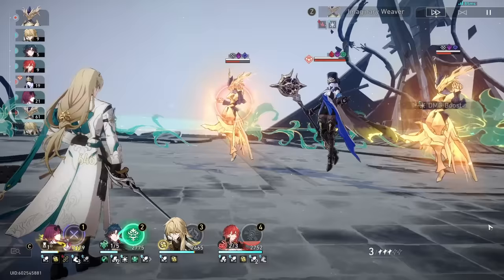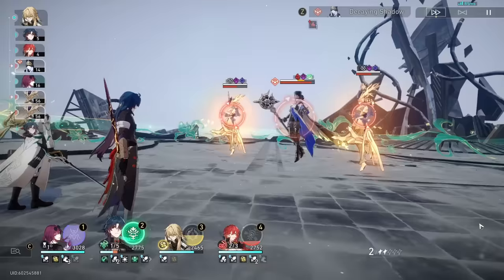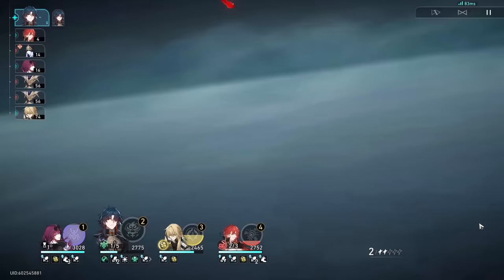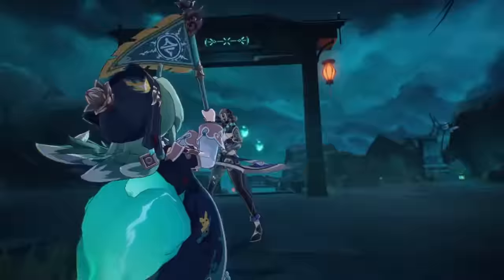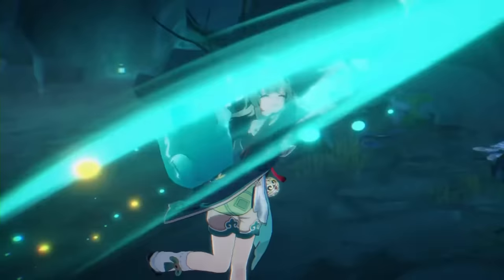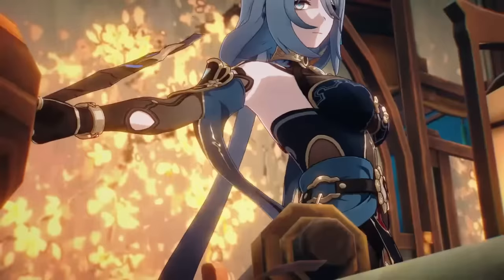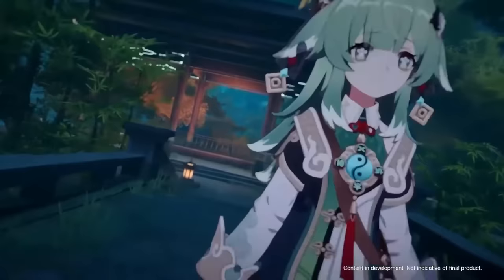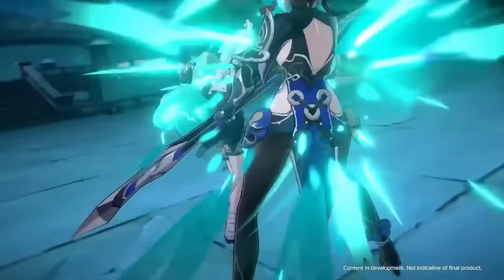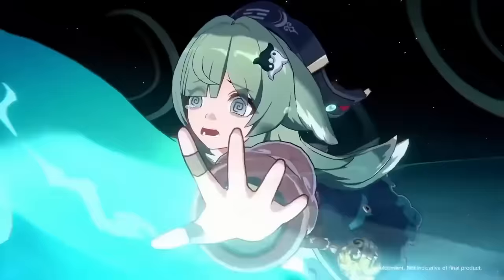Compared to Luocha, he reaches 2,800 attack with a similar build replacing HP percent with attack percent, and heals for about 2,480 HP with his skill — very similar heals to the target. Luocha's healing field heals for 677, only slightly more than Ho Ho's talent. Their healing is very similar in terms of numbers, but the way their heals function are quite different. Luocha's below-50% HP trigger is more automatic and also regenerates energy for him, while Ho Ho's is significantly weaker and does not generate energy for her.